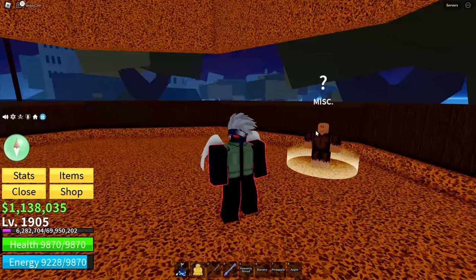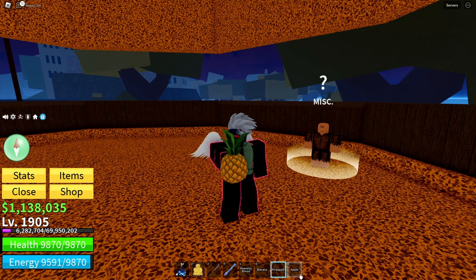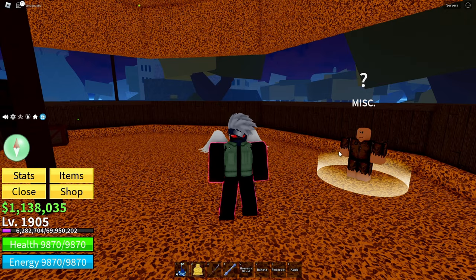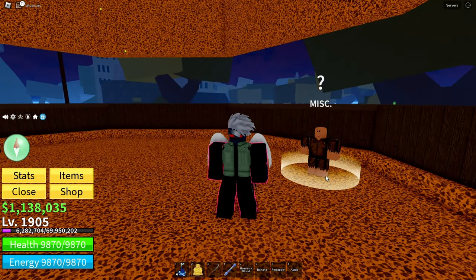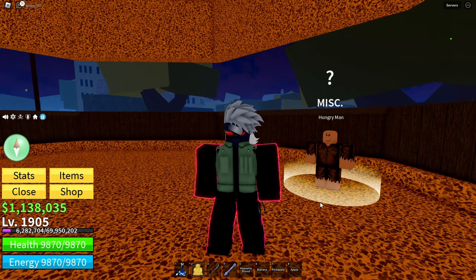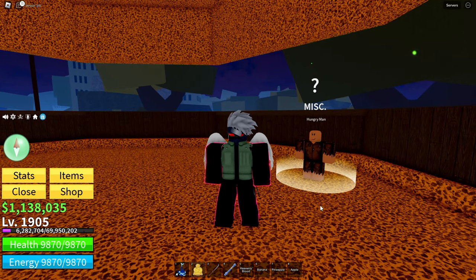Now that you've made it back to the Hungry Man, you should have the musketeer's hat. If you have this, then you can combine the pineapple, banana, and apple together — it's going to make a fruit basket. It sounds a bit confusing, but you don't even need to craft anything. You just simply talk to him and then after that, he'll offer you the ability to buy Observation V2 for 5,000,000 berries. If you followed the tutorial up to this point, you should be good — you should be golden.